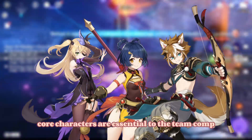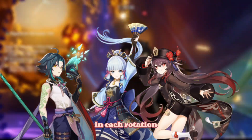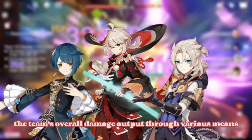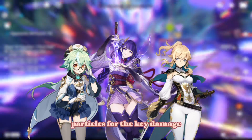Before we get started, it is important to understand role definition since I will be referring to these terms throughout this tier list. Core characters are essential to the team comp and a key part of what makes it work. On-field characters spend the most time attacking on-field in each rotation. Sustain keeps the team alive by providing healing or shields. Support increases the team's overall damage output through various means. Battery regenerates a large amount of energy particles for the key damage dealers. Flex characters are flexible and can be used for different roles based on what you need.